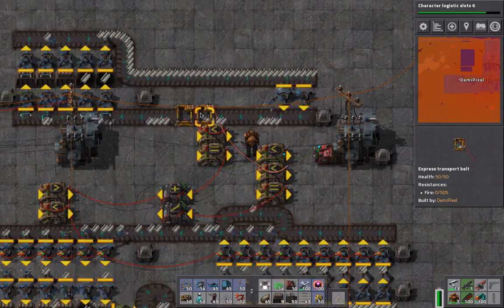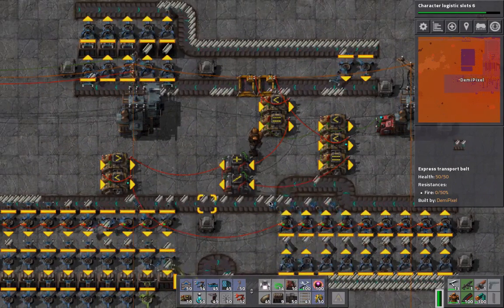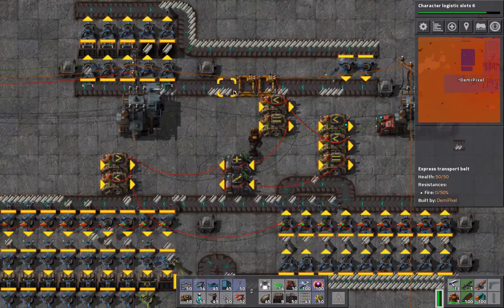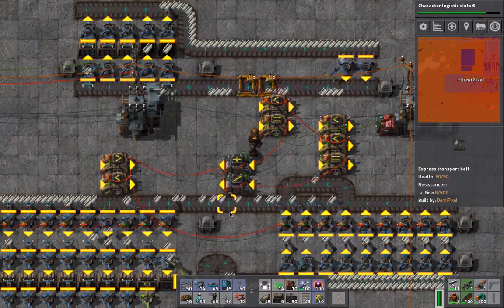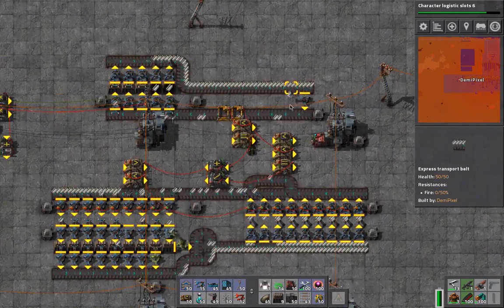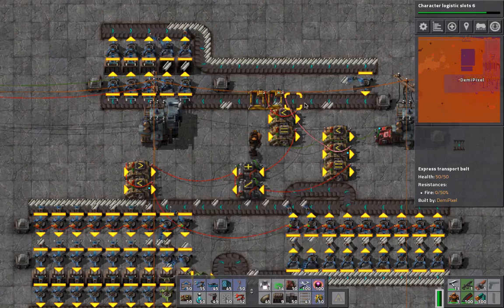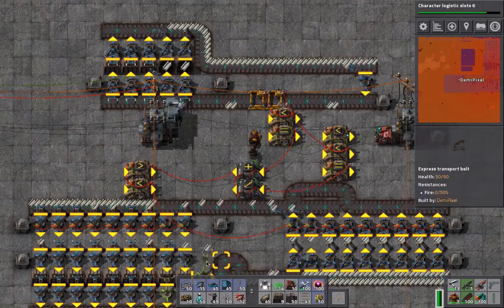Now only relying on the inputs from the transport belt and nothing else, you can immediately see that we now have a lower throughput. And this is actually the same throughput — it just looks a little different because of how the belts are configured. But they do indeed have the same number of items flowing per second. And we can see this even more dramatically if we cut the number of inserters in half again. You can see two items at a time going there and two items at a time going down here.